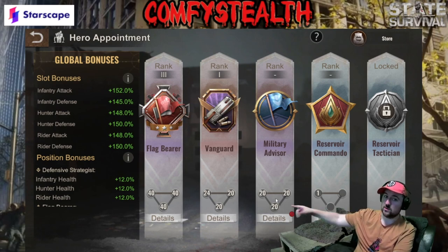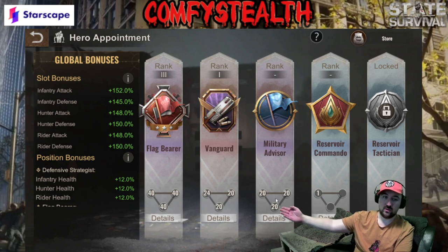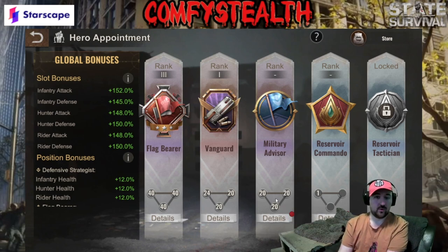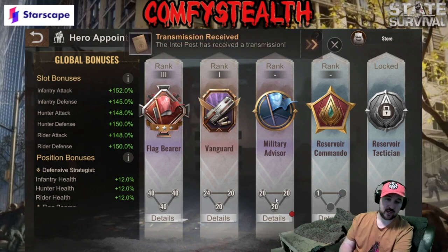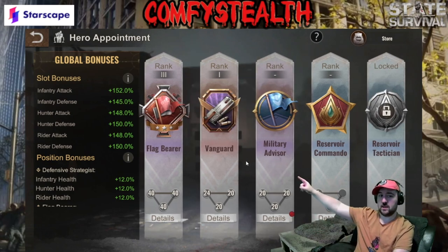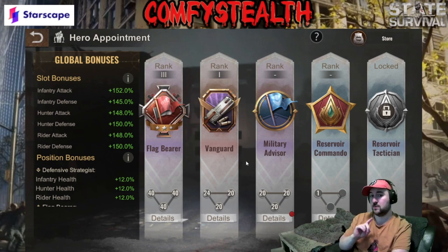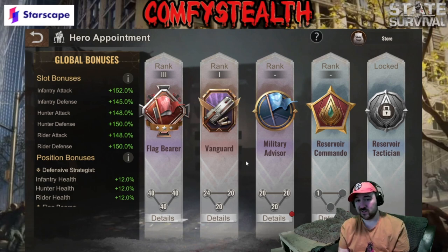That's what I'm doing — I got these all to level 20 just for the attack and defense increase. There's also a side mission right now where you have to level these and use tactical guides so you can progress through the missions and earn more tactical guides and service badges. That's only when this first unlocks, so if you're about to unlock it, save a few service badges. For a rally lead: flag bearer, defensive strategist, vanguard — then on this side, get military advisor to 40 to get that inventory health.